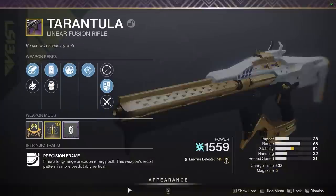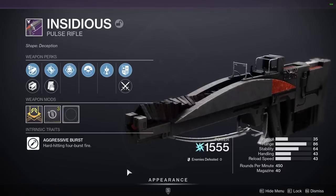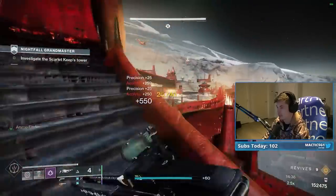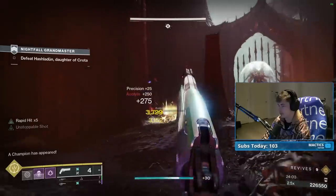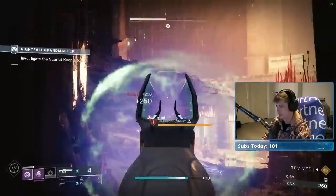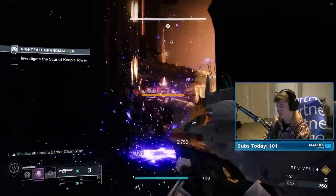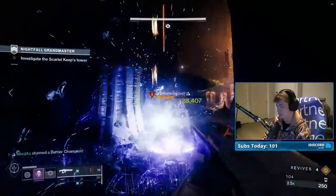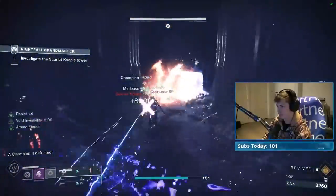For weapons, we are rolling with Arbalests and Tarantulas across the board, with a mix of Arc Hand Cannons and Pulse Rifles in the energy slot. The range of the pulses is great for bridge sections, while Hand Cannons shine in the close-range boss fight. The Arc Acute Burn grants a bonus 25% damage to all Arc damage, making Thundercrash and Tarantula extremely potent. Arbalests cover barrier champions and elemental shields, while pulses and Hand Cannons stun the Unstoppables.